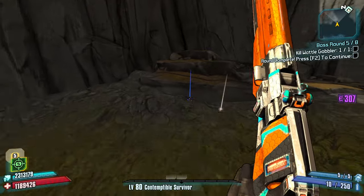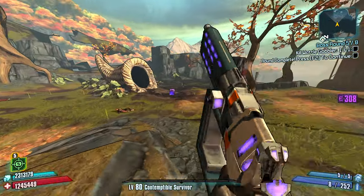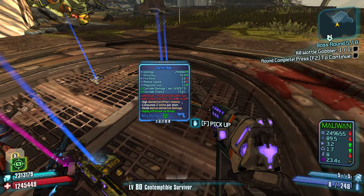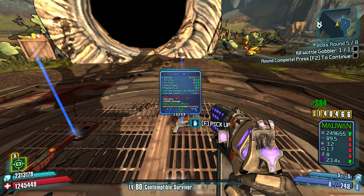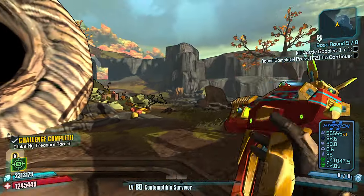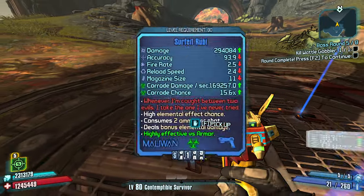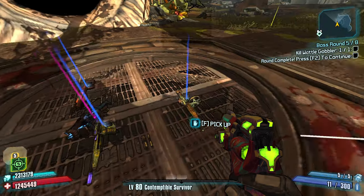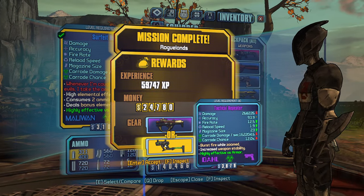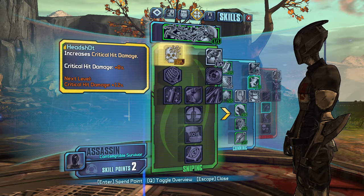Homing corrosive singularity, slag TMP — my Maliwan's doing me just fine. This is when all the uniques come in — a Yellow Jacket, a Heartbreaker, a Scorpio, a Ruby, a Stomper, and a Fibber. Which Fibber is it? It's the shotgun Fibber I think — not the one I want. The Ruby is gonna be good for corrosive damage. We're gonna take a Yellow Jacket — we'll take all these just in case. Let's get Kunai — very nice, and now crit damage.